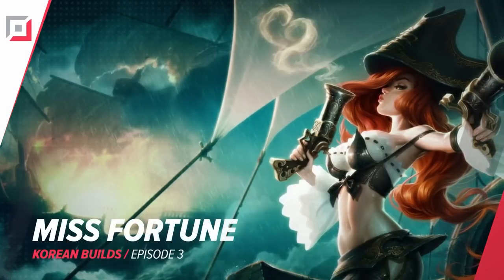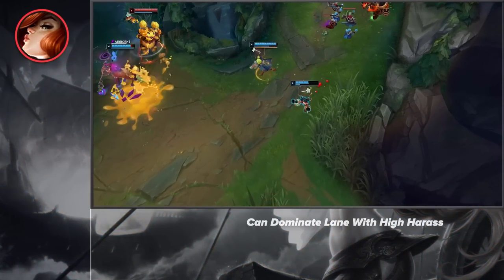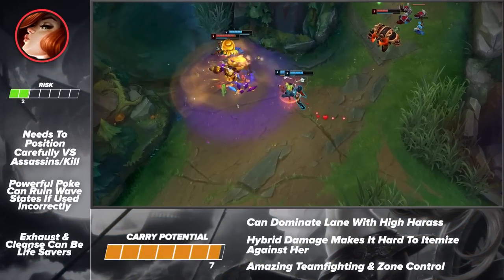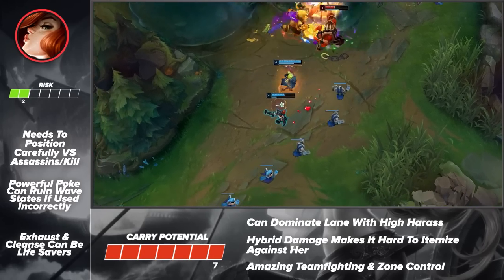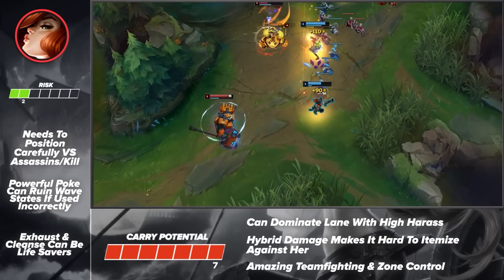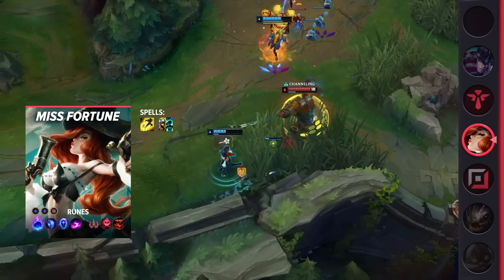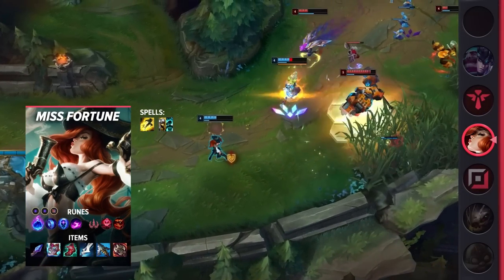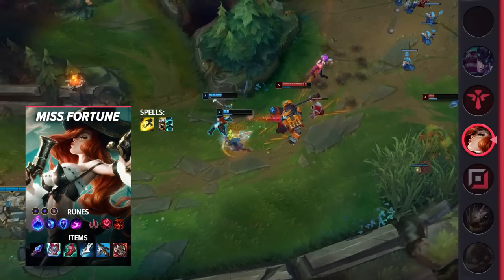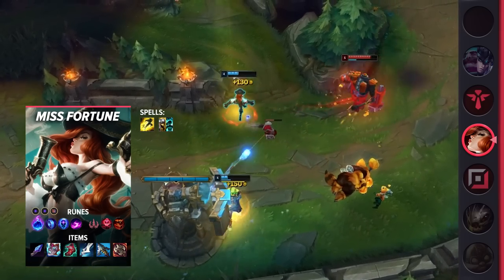Moving on to our support pick, we've got Miss Fortune. While she has mostly been picked for her insane power in the ADC role, the current meta heavily favors support Miss Fortune. With her insane poke power and zone control, she can single-handedly win lanes and win games. The best part is it's pretty easy to pick up and play. Diving into her build, you're going to be taking Flash and either Exhaust or Cleanse as your summoner spells. Exhaust is great for dealing with assassins, but Cleanse can keep you alive versus champions like Leona, Ashe, Varus, and other hard CC.